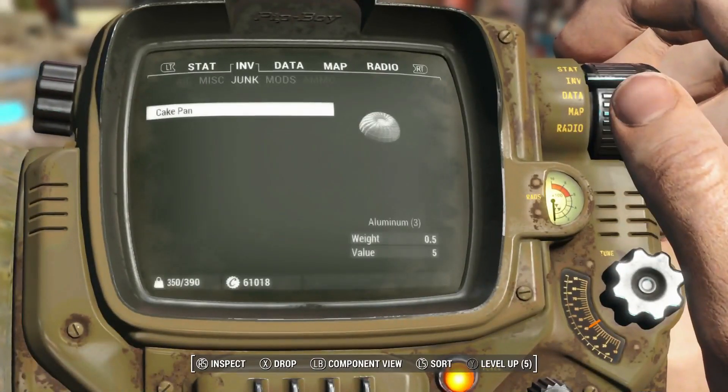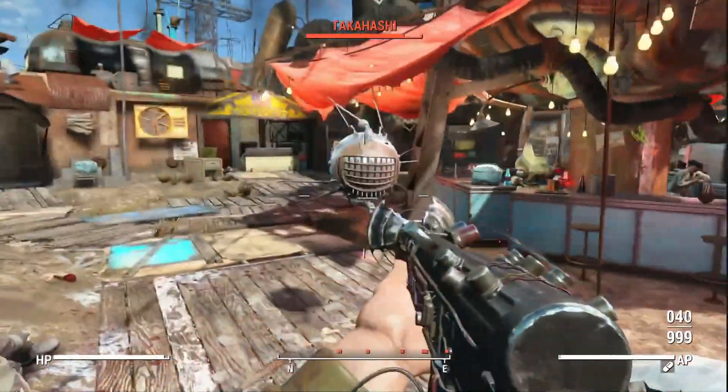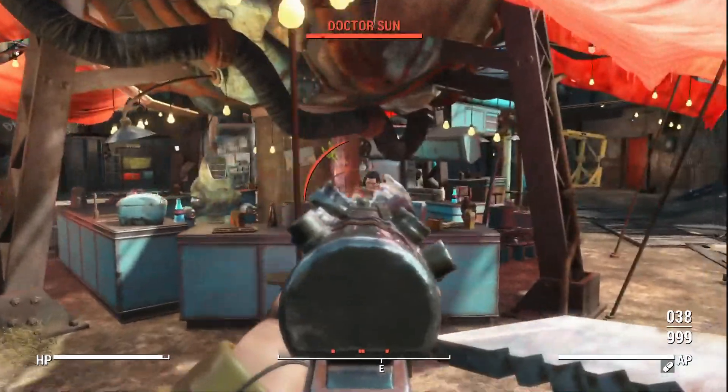You can get any perk you want, any item, literally any weapon, any piece of armour and also you can build whatever you want in your settlements without worrying about materials.